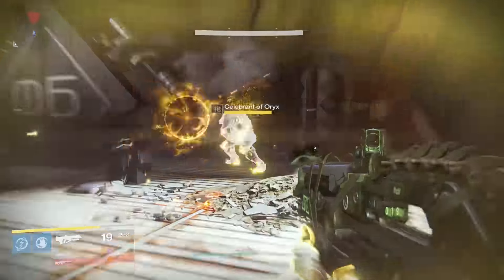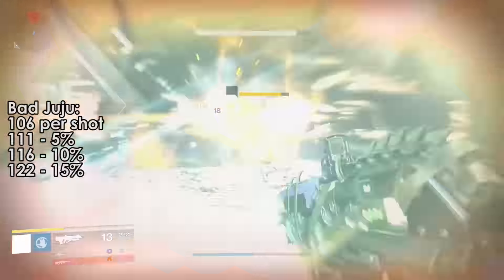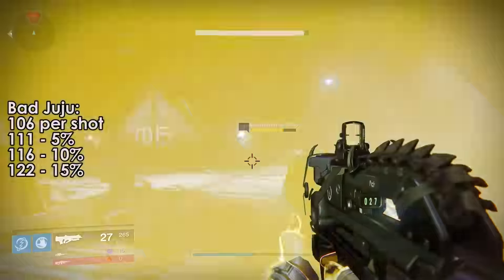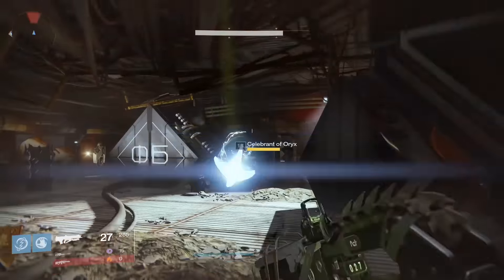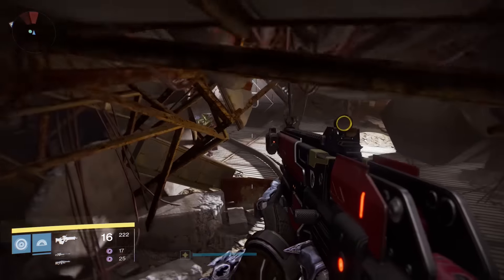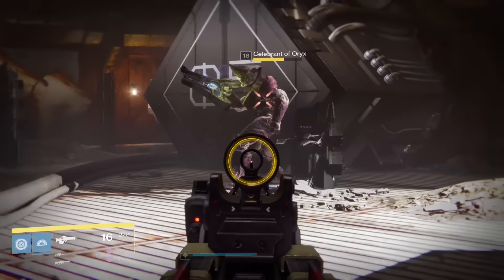That's how much range plays a factor into this. If you're too far away, you simply can't hit the enemy quick enough for it to stack up to 3 with only grenades. If you aren't in Radiance, you're going to need double grenades or double melee to get it to stack to 3 times, and that's going to be you using all of your abilities as fast as possible. That means you're going to need Sunbreakers or Starfire Protocol or Claws of Ahamkara to get a 3 stack.